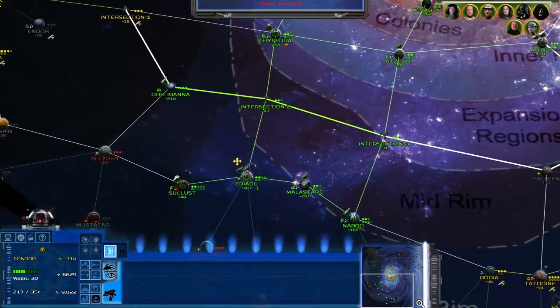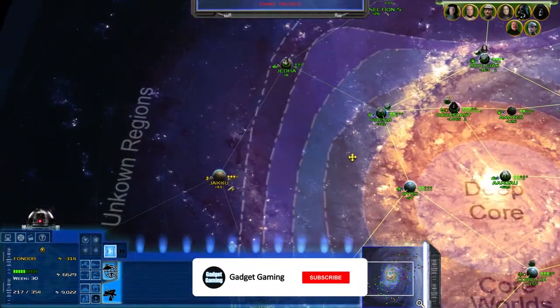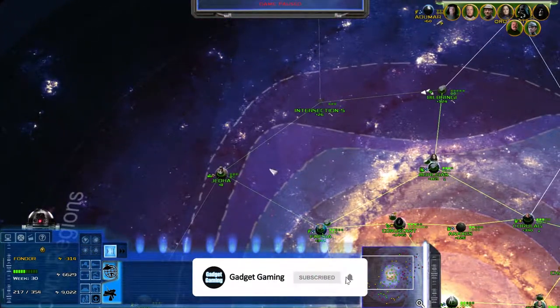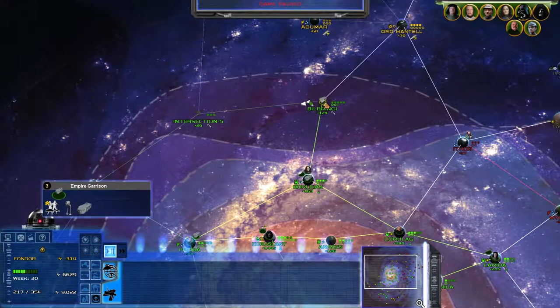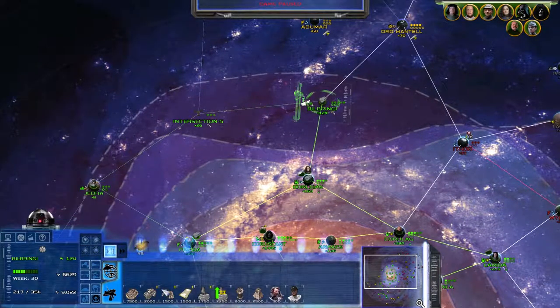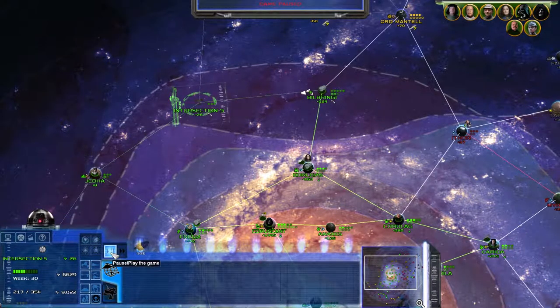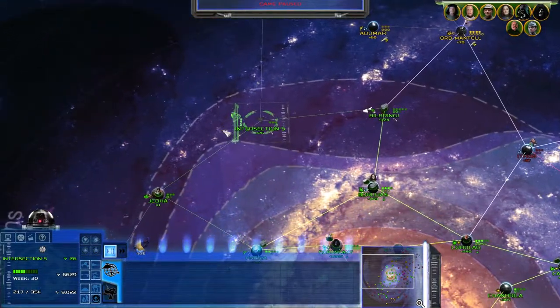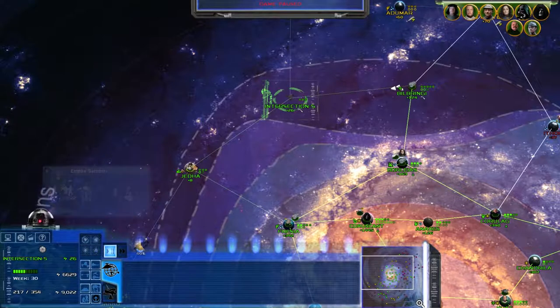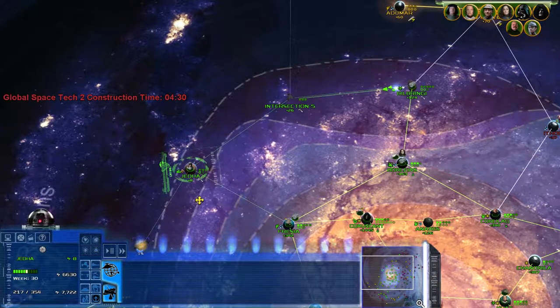In the last episode, I believe, we took back the intersections. We went up to Jeddah, we got Intersection 5, and did we take out the fleet at Bilbringi? I don't believe we did, but we're getting a space station built up there as well. There was an enemy fleet that was roaming around somewhere - it passed by Jeddah. Now I remember.